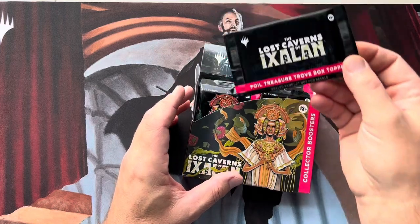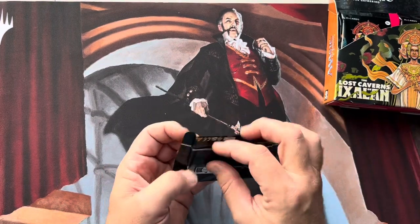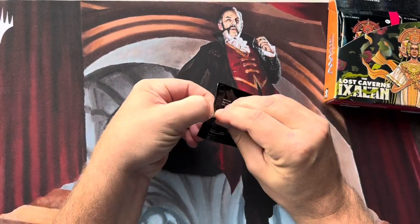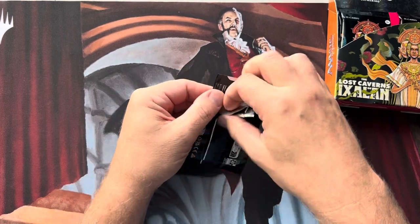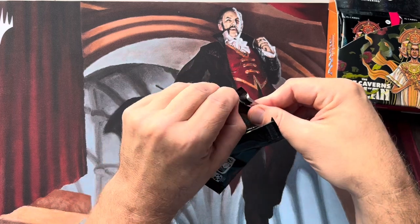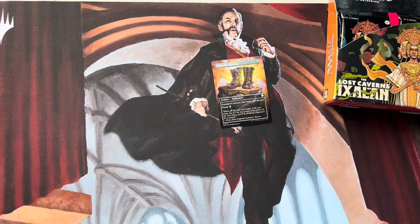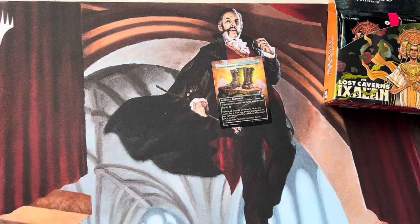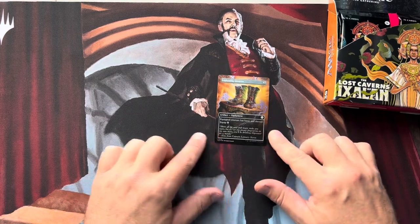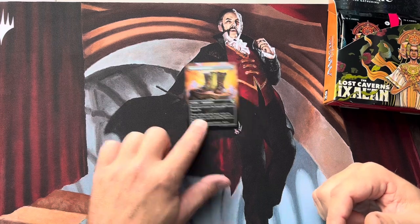I'm not really happy — this is pretty darn crinkled up here, so I'm hoping that this is okay. Let's throw this up here to see what we got. Pretty nice to get a Chalice of the Void, but we will see what comes in here. I always get nervous opening it this way because I'm just afraid it's going to shred the card because of the glue and everything. Lightning Greaves foil. Well, it works. We will take it.